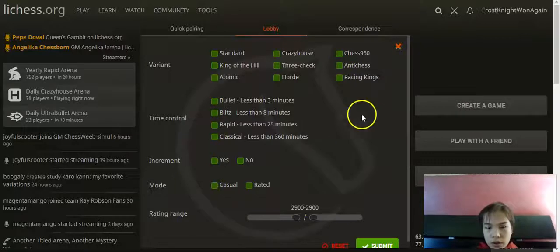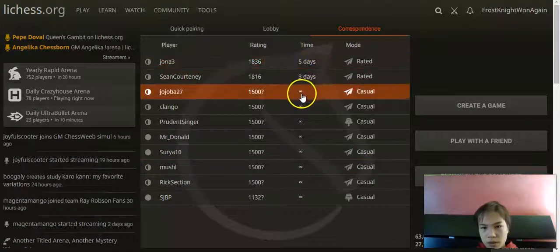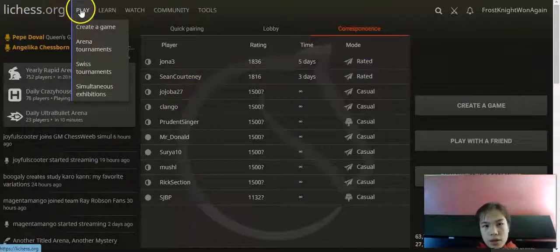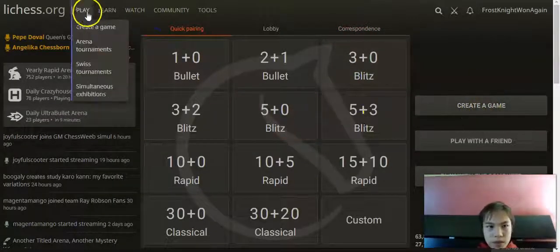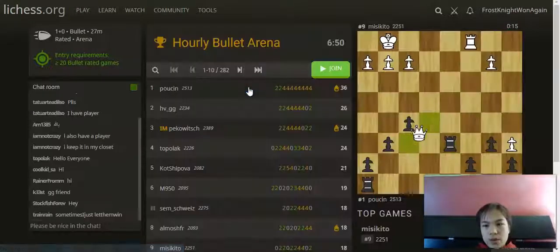You can also filter to only play a certain type of game. Correspondence chess is the same as daily chess on Chess.com — you get multiple days to move, sometimes even infinity. If you go into the Play menu, you'll see a 'Create a Game' button, which is the same thing as right here.